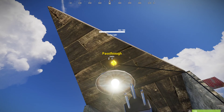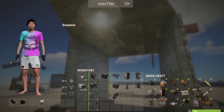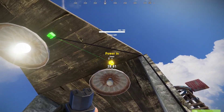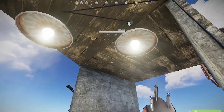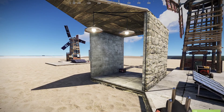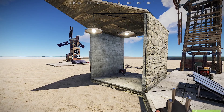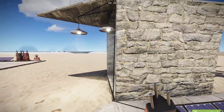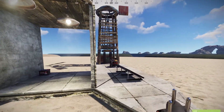Hook it up to whichever one you can afford and you have lights. There's also a pass-through — some items in Rust have a pass-through. If you want more than one ceiling light, just plug one up and click the pass-through into the power in on the next ceiling light, and now you have two lights. Not every electrical item in Rust has a pass-through, so you just have to tinker and find out which ones do.